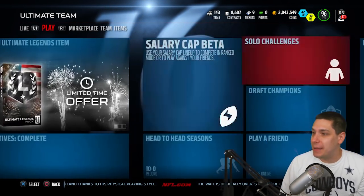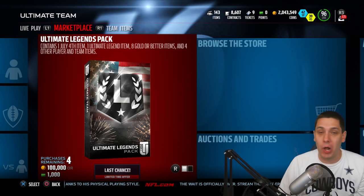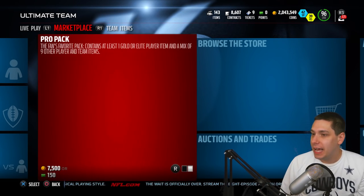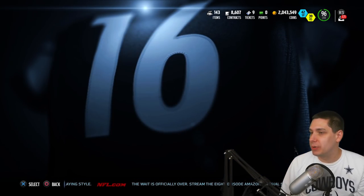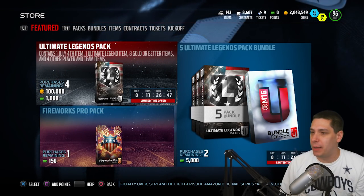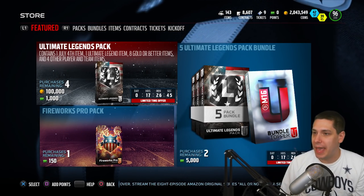What I'm going to do today is go ahead and open up all four of the Ultimate Legend Packs that I can pull with coins. I'll show you guys real quickly what is involved here. I think these 4th of July Ultimate Legend Packs are just a little bit of an upgrade from the standard ones, so that's not too bad.